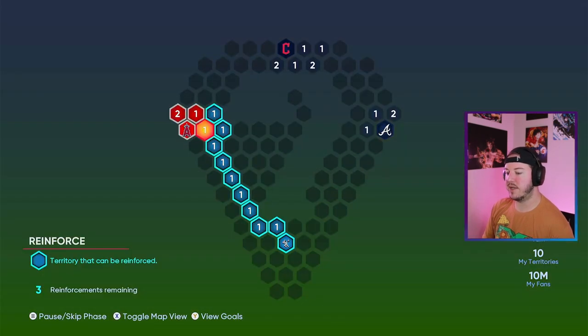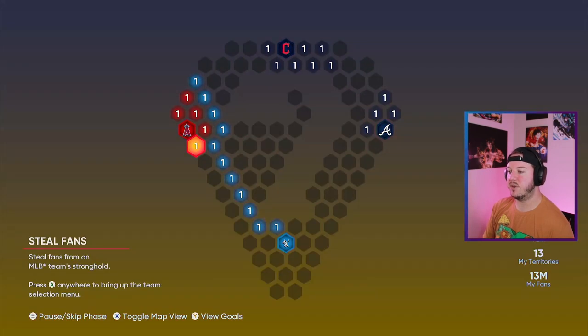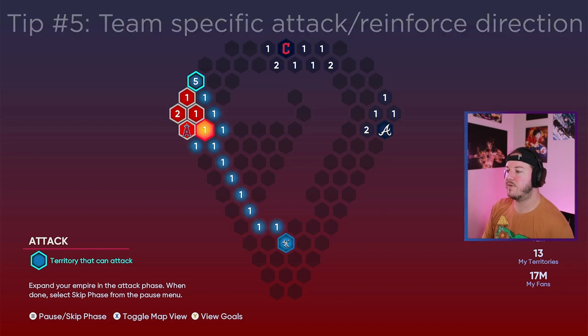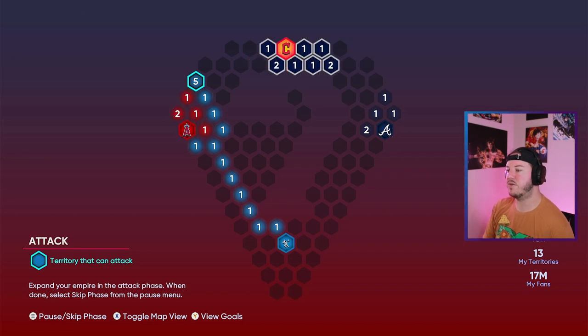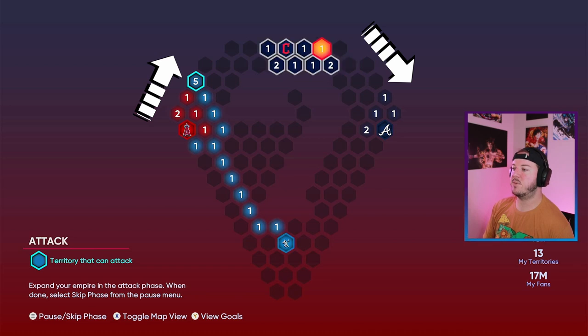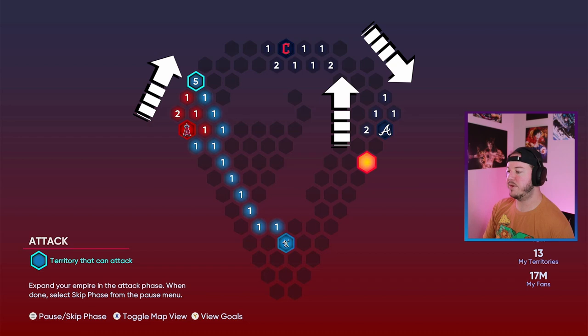Now we're in the Reinforce phase — we currently have three reinforcements based on the number of territories we have. Just in case you put fans on the wrong territories, you can go straight onto a territory, select it, and move it over if you change your strategy. Generally speaking, teams will have a specific direction they attack from or reinforce. For example, if you do Mystery Map a lot, you'll notice the Angels generally trend up, the Guardians generally attack down but reinforce on the left, and the Braves usually attack up and only go a little bit farther down.